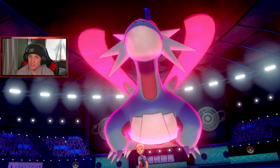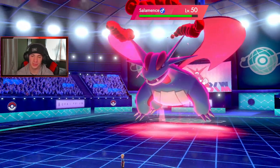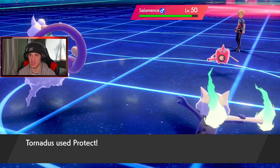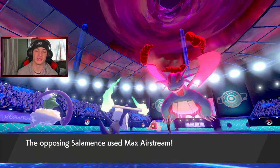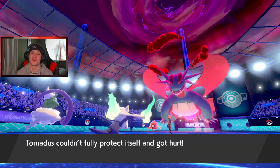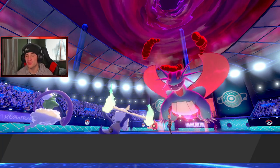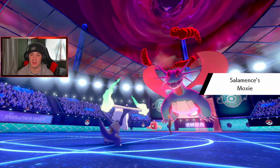If he goes after the Tornadus slot and doesn't take us out, that's huge. I feel like he can do a lot of damage especially with Life Orb. Here comes my Protect — he goes for an Air Stream over on Marowak. Eat it! He gets a crit — and it might have still taken me out even without the crit. I do have Lightning Rod out here, so I'm definitely going to bring in Lapras and Dynamax. This thing's Moxie-boosted — oh jeez!